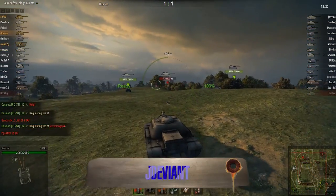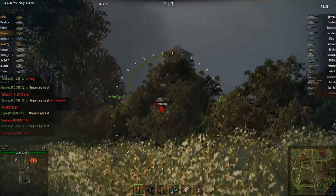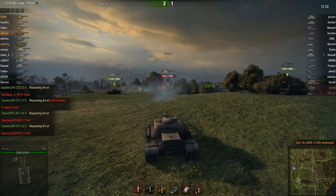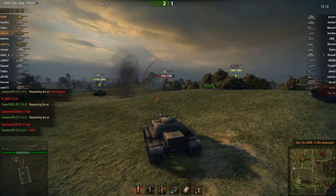We move on to J-Deviant. He's going to take a little look at an AMX, but he kills an AMX 1390 instead. What?! That's just bad luck, Mr. AMX.